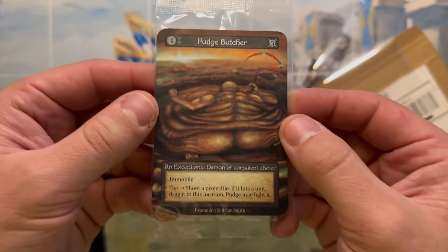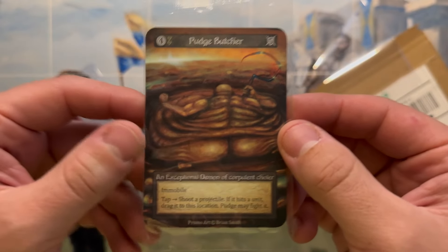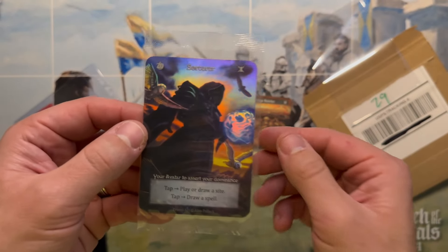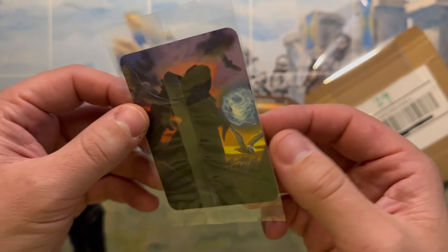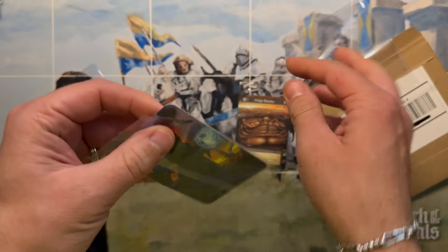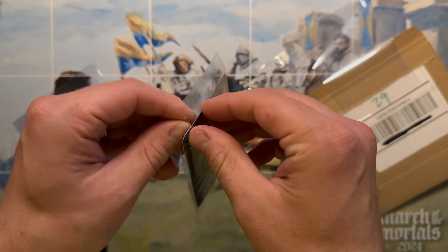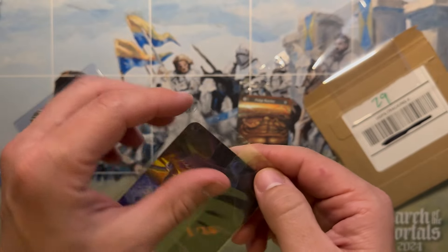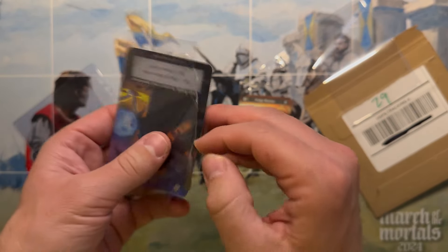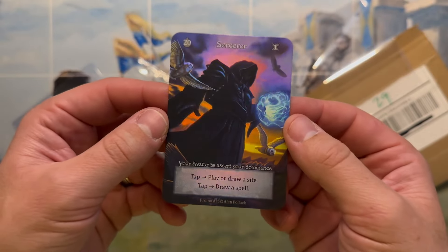These come in individually sealed — that's cool. First we got the Pudge Butcher. One thing that's unique is you can only get one of these per account, so you can't play with three of the exceptional Pudge Butchers. For the avatar I think that makes a lot of sense — this is definitely going to be the sorcerer I play with going forward. It's not the easiest thing to open, but you're going to love the foiling on these cards — it's unlike anything else.